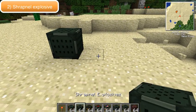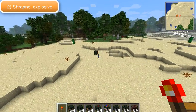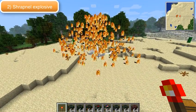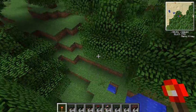Now this one, this is the shrapnel explosive. This sends out lots of red hot fiery arrow things which are, of course, shrapnel.